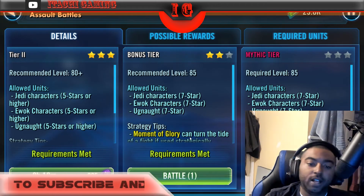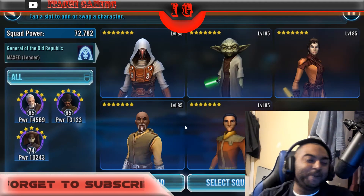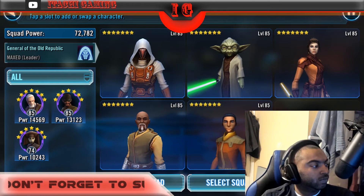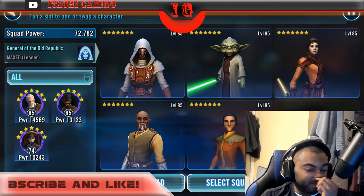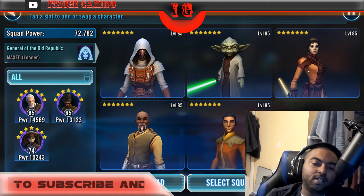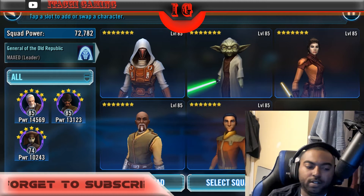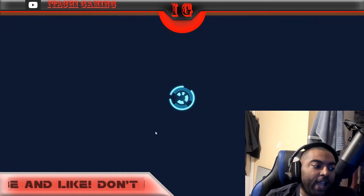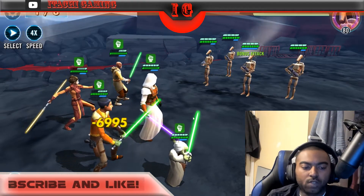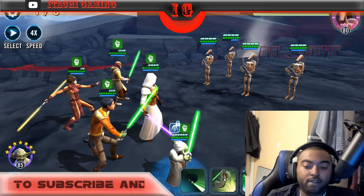Let me show you a quick video of Grandmaster Yoda — I call him the little green monster. We're going into Ground War Assault Battles. The team I'm using is Jedi Knight Revan as leader, Grandmaster Yoda, Bastila Shan, Jolee Bindo, and Ezra Bridger. You're going to see how Jedi Knight Revan works and why I call Yoda a little green monster.